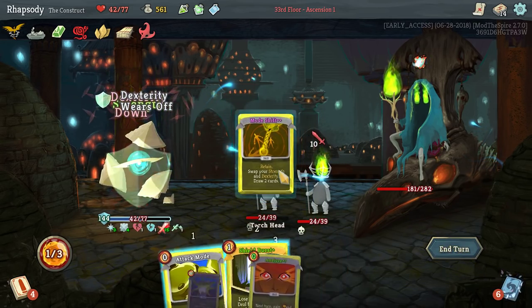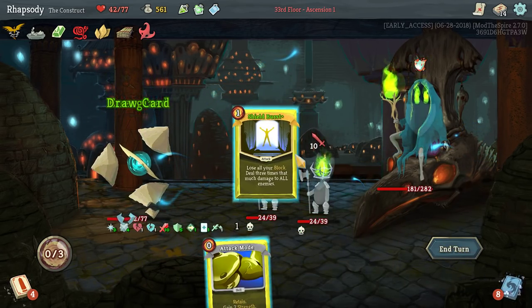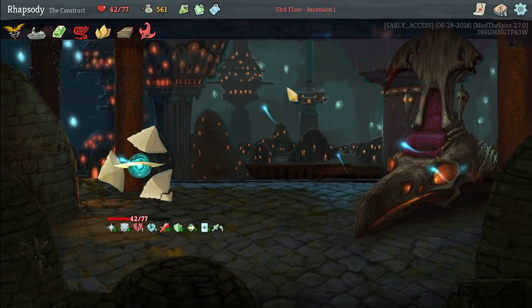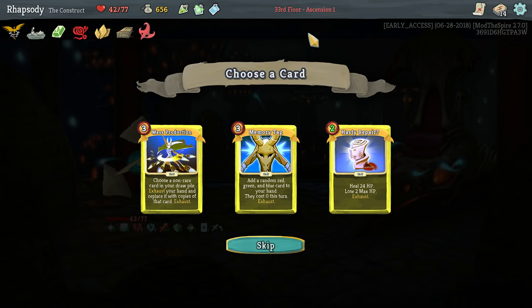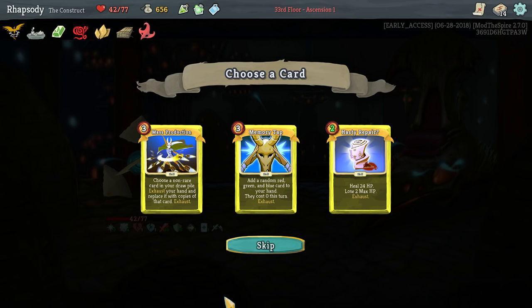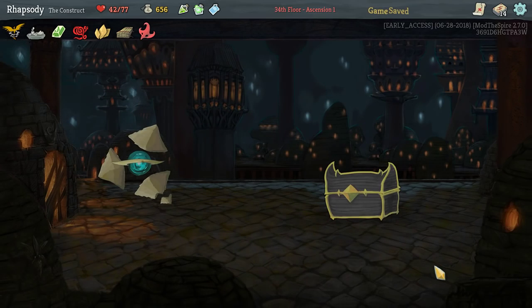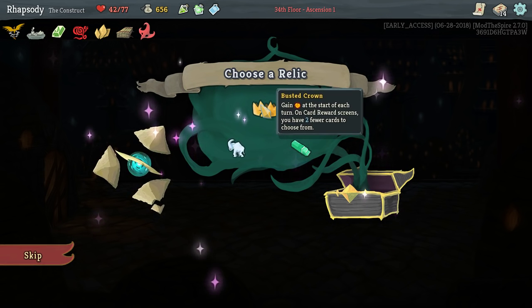Let's just play all of those, then Mode Shift, then 331 — pretty reasonable. Second Venom Potion is not necessary. A Hasty Repair — upgraded to deal twice, it's got twice the positive effect for twice the cost. Don't need it, but it is interesting. I think my deck is already defined — I'm going to take the Busted Crown for extra energy.